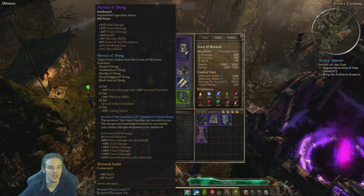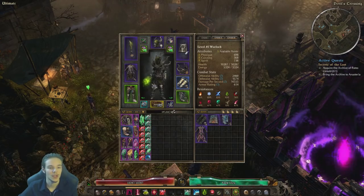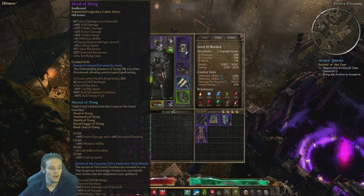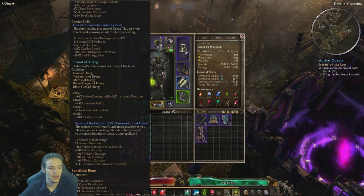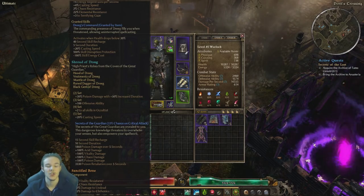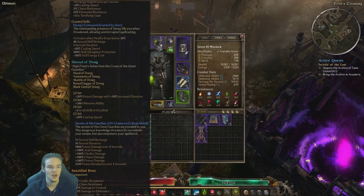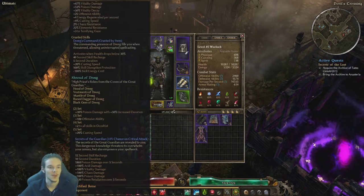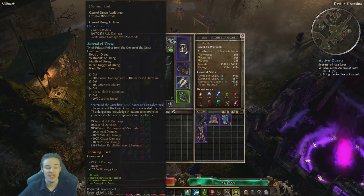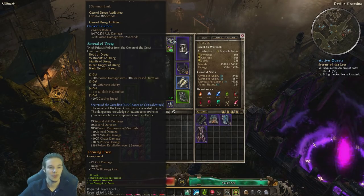I chose to go with Mutated Scales because I was lacking some health, and I think this is a better way to go, although you could put Silk Swatch on it as well. We have Hood of Drieg with a Sanctified Bone. I'm using it because of the 12% damage to Chthonics. You can replace it with a Rune Stone if you're lacking resistances, but Sanctified Bone was the better choice overall. And we have the Black Gem of Drieg with a Focusing Prism, which is going to be crucial to this build because of the energy problems that we have.